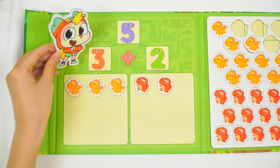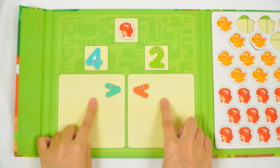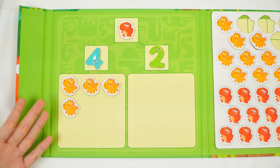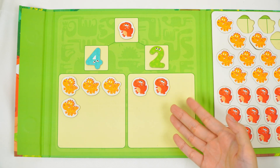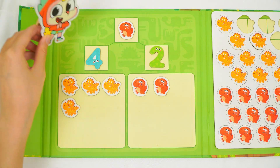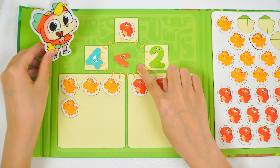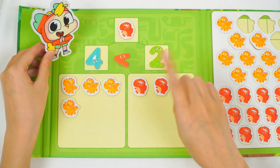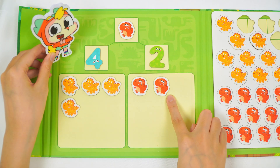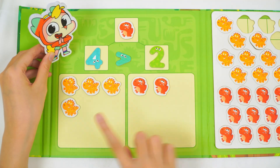Thank you, our dinosaurs! Yay! Now be ready to join the dino-sized game with greater than sign and less than sign. Let's start — I have four dinosaurs here and two dinosaurs here. Which is bigger, four or two? Can you guess? I think we should put this sign here. Look, there are four dinosaurs and two dinosaurs, so we need to put the bigger than sign here, because four is bigger than two.